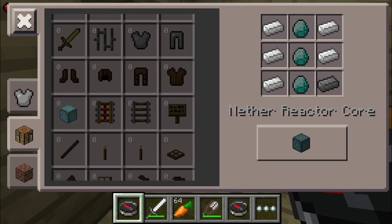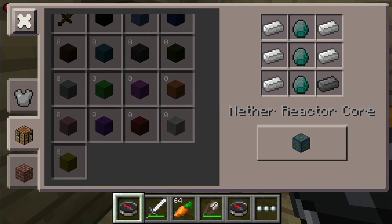The nether reactor core costs three diamonds — I didn't know that. Wow, that sucks. I wanted to do a nether episode in the future but man, that's pretty rough. Still, where's my stone bricks?